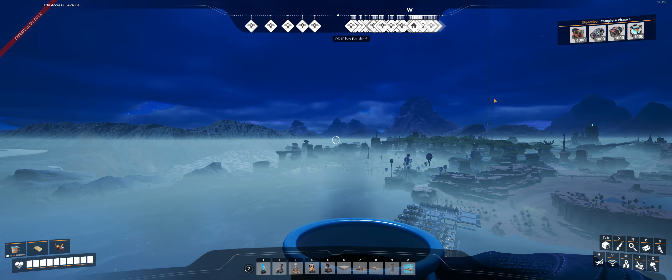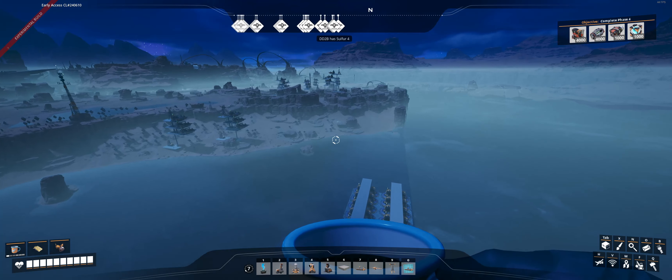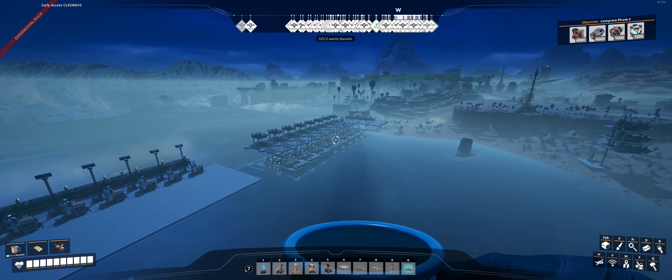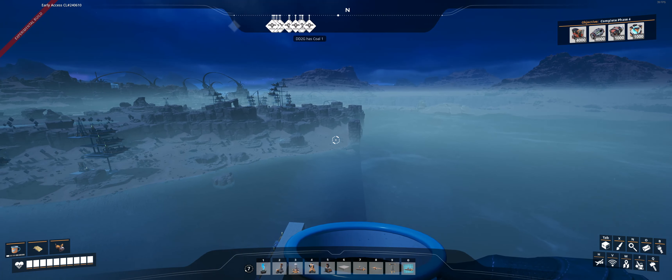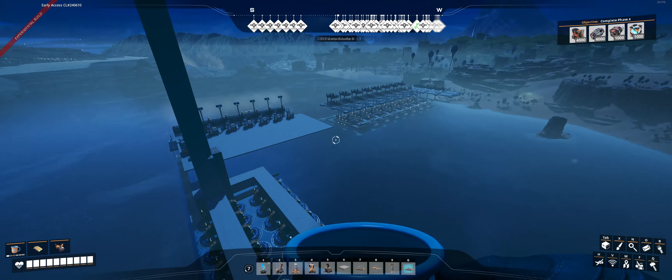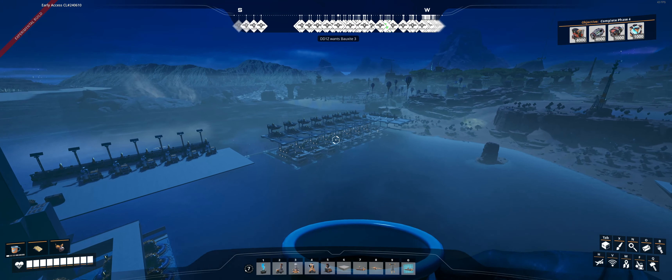I've been working on this next big base for Satisfactory. Down in this area there's the battery base I've previously made. I started looking at where I could put a lot of water - I was going to line my nuclear power plant up vertically on this eastern coast, but as I tried putting down the water pumps they were back and forth on whether I could place them there. So instead I've come back down here and thought, let's tuck the nuclear plant in here next to the batteries.